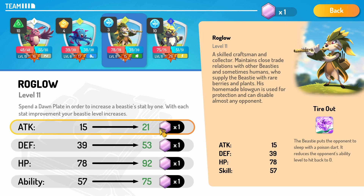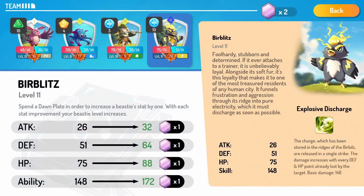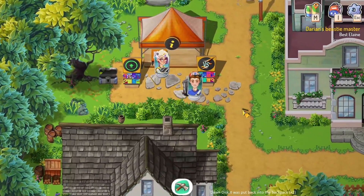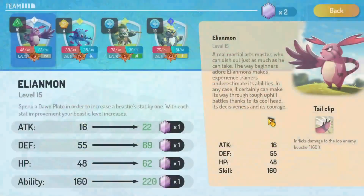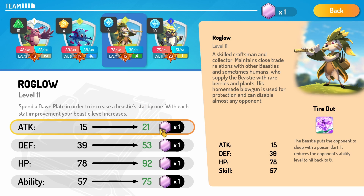Next up is leveling. You use Dawn Essences to create Dawn Plates, and you can choose whether you want to improve attack, defense, HP, or ability. The ability improvement straightforwardly buffs the ability; attack improves damage. The difference between HP and defense is that defense recharges between every fight, whereas HP does not. So if you have a lot of HP and it's not fully depleted, you'll go into the next fight with full defense because the shield is repaired.